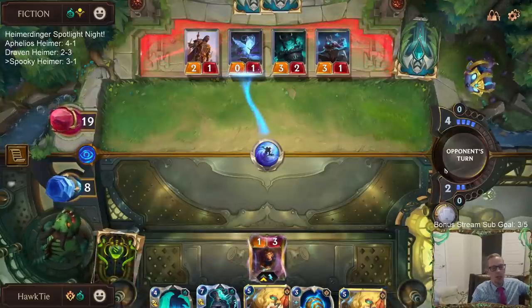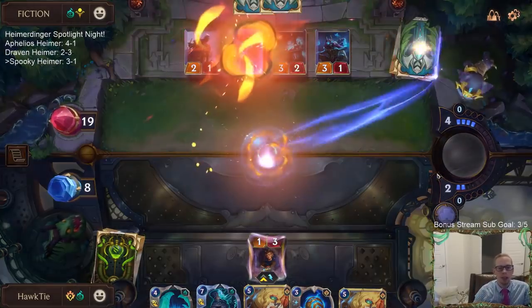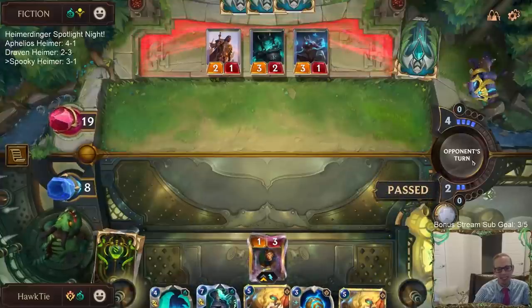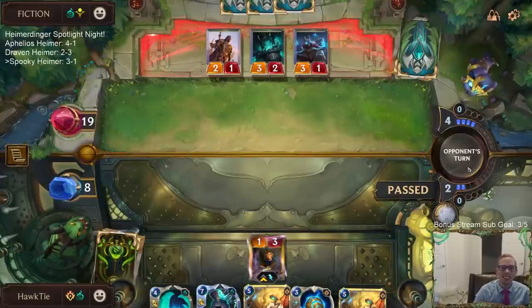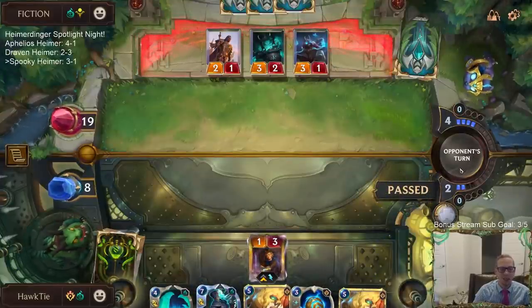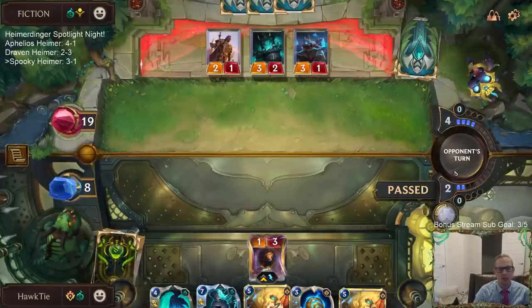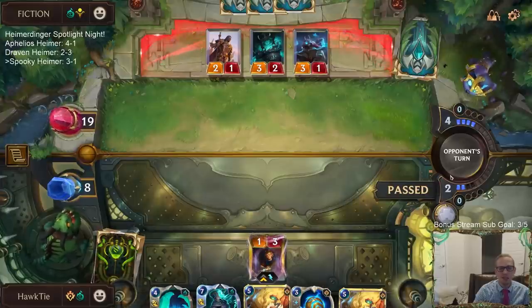We really didn't draw well after the Mulligan - we drew the Mystic Shot, one good card, and then besides that it was Glimpse Beyond, Glimpse Beyond, Hymer, Hymer. These are the worst cards in our deck to have when we're trying to stabilize against this fast aggressiveness - against the swarm of the board, these are the worst cards.